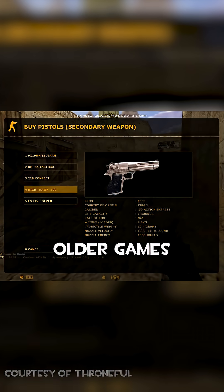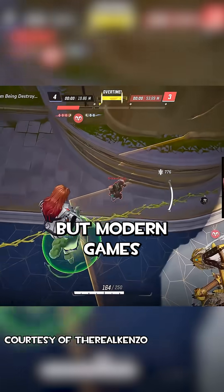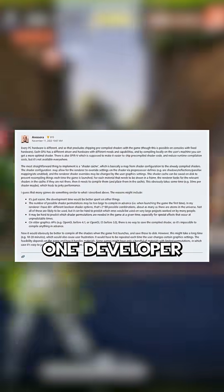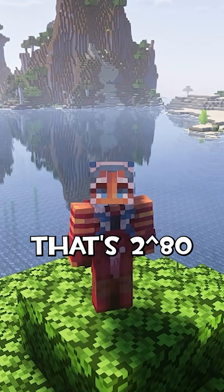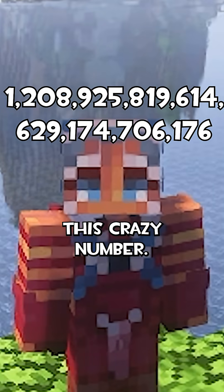It depends on the game too. Older games with simple shaders are easy to compile on the fly without issue. But modern games like Marvel Rivals — they are shader monsters. One developer mentioned having 80-plus different boolean shader options. That's 2 to the power of 80 possible combinations, which is a crazy number.